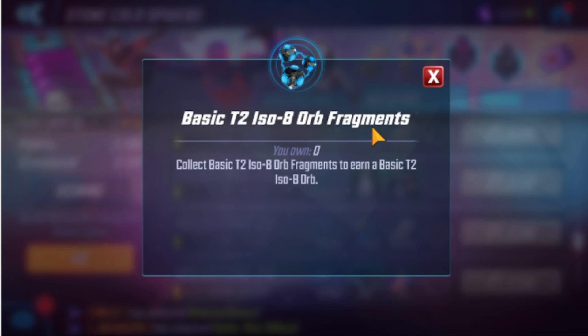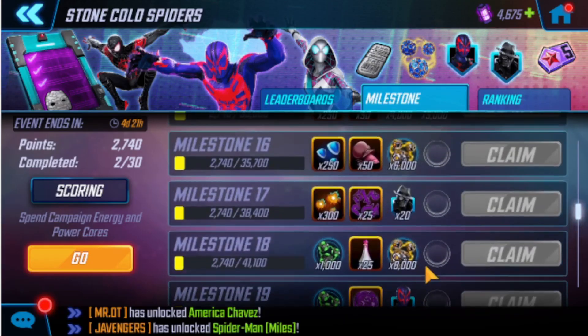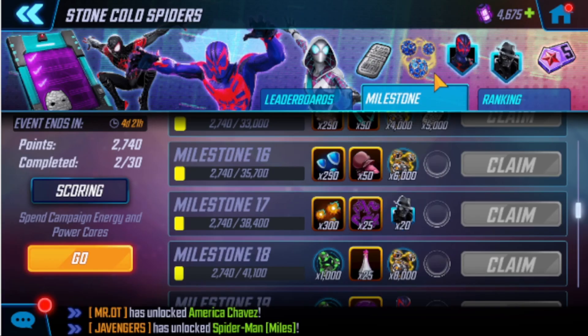These are also the Basic T2 ISO 8 orb fragments. I don't think we're going to be able to use them anytime soon, but they are needed eventually and you're going to get ten of those. Overall, you're getting all that free loot. I know there's a lot to take in, but when you just look at it as a list it can be off-putting — oh, twenty shards of this, twenty shards of that, you need a hundred to get the guy. But those twenty shards add up. They're selling fifty shards for a good amount in the store, so this is essentially them giving us money and helping us build out characters. They'll come passively throughout the month.